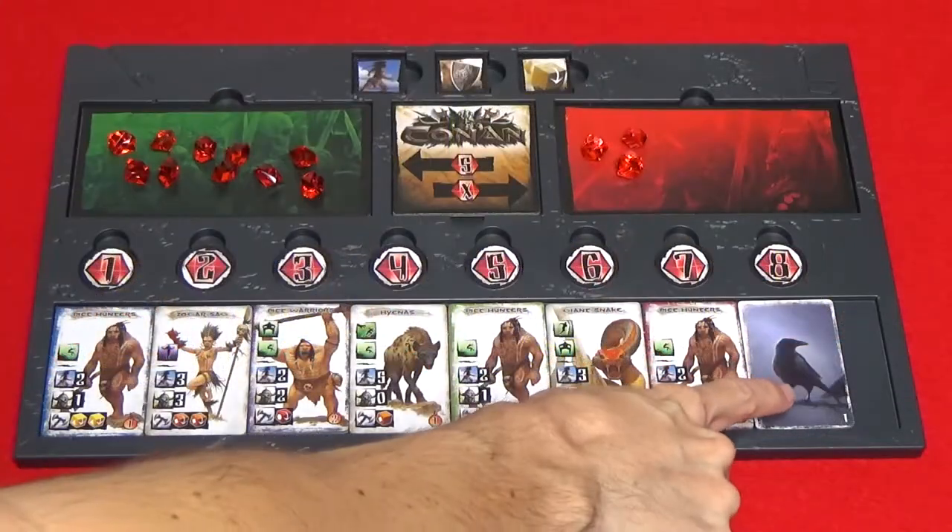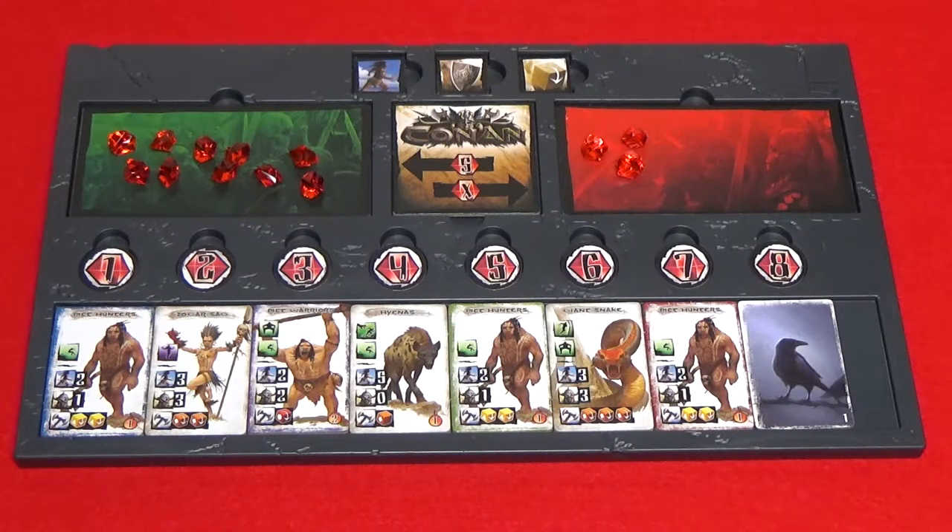When the event tile is activated, the overlord will perform one of the events listed in the scenario. In some scenarios, the event tile is used to resolve more than one event each time it's activated. The scenario will tell you whether the heroes or the overlord starts first. The overlord has four turn phases: recovery phase, advance turn marker, activation phase, and end phase.